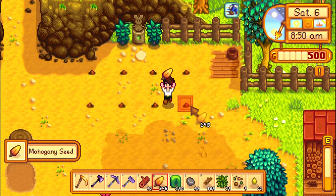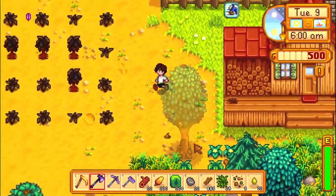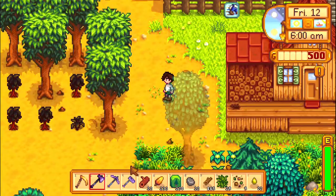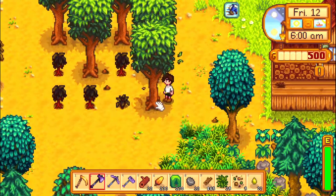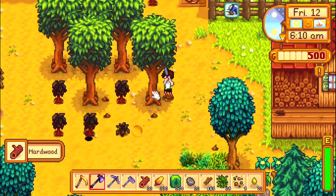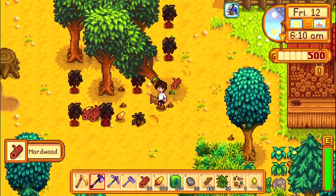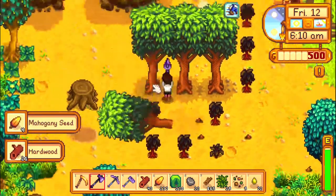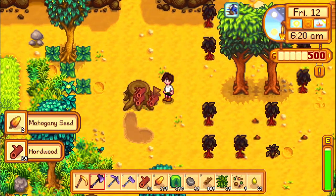But first, you need to get seeds. The best way to get seeds is to chop down the large stumps on your farm at the beginning, or, if you have already chopped those down, you can also find them in the secret woods. Once the tree is planted, it has a 15% chance to grow into the next stage every day. This increases to 60% if you fertilize it.